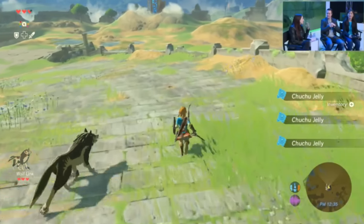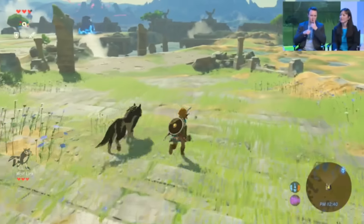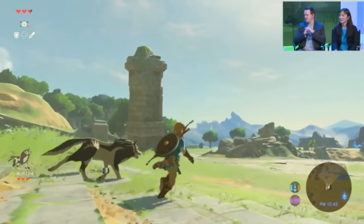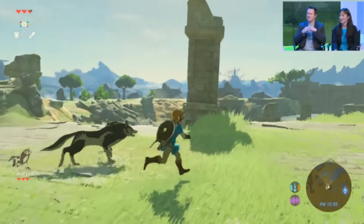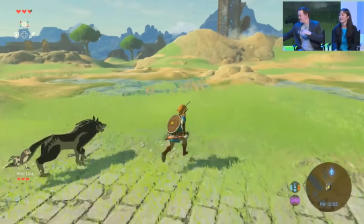He is a wolf, so wolves having good noses — he'll be able to help you out and later on in the game be able to sniff out certain items for you, which is quite nice. But of course, Wolf Link isn't the only amiibo that's going to be compatible with The Legend of Zelda: Breath of the Wild. Talk about this interesting display.